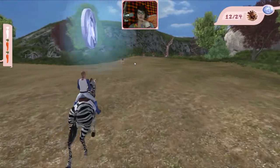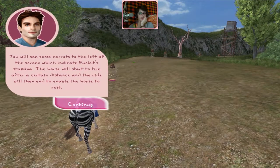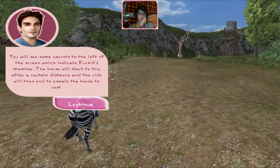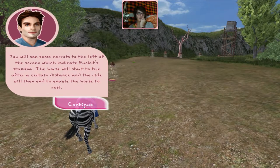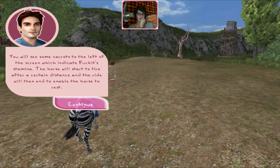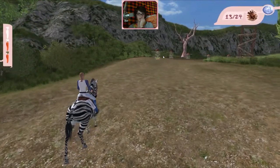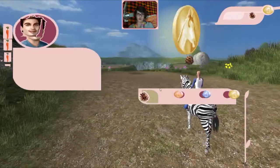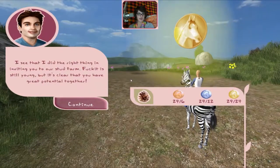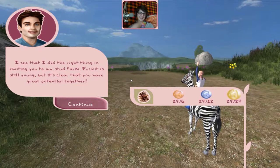Oh, another medal — this one is silver I guess. Oh Edward, hi! The carrots on the left of the screen — Fuck It, it's time. I can't get over it: the horse is not a horse, it's a zebra. The zebra will start to tire after some distance and the ride will end — you have to let it rest. I got the gold medal! You did the right thing.